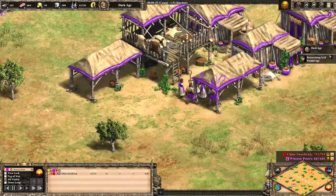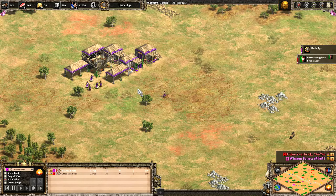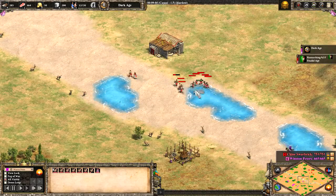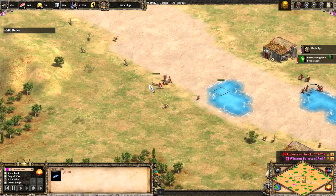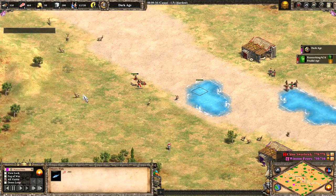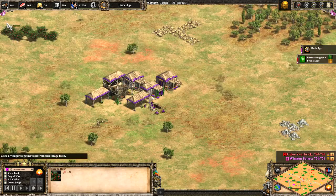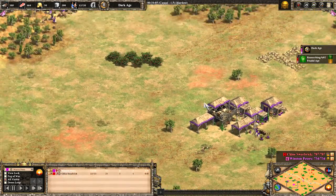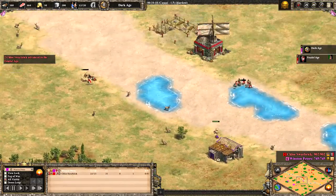This is what happens when you don't collect your boars. Chloe is going up to the feudal age now, those two boars enabling a quick feudal age thanks to the food income. You can see how necessary and valuable those boars really are — very important to collect them. Winston Peters is not at the 500 food necessary and is idling the town centre, which is not a good idea considering he's only on 11 villagers. He should be going up to feudal with at least 18. We're in for a quick game.